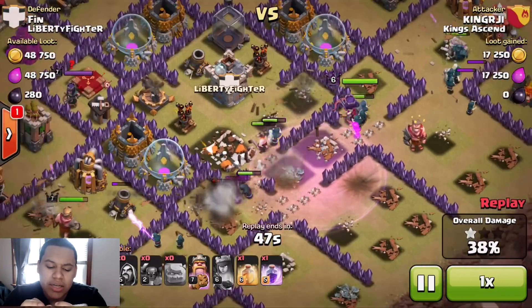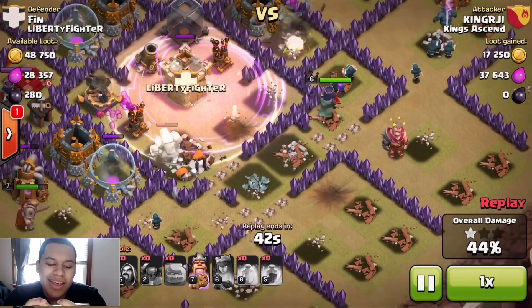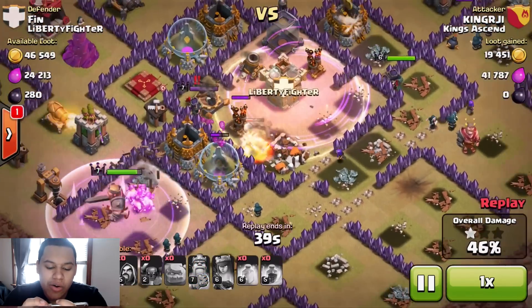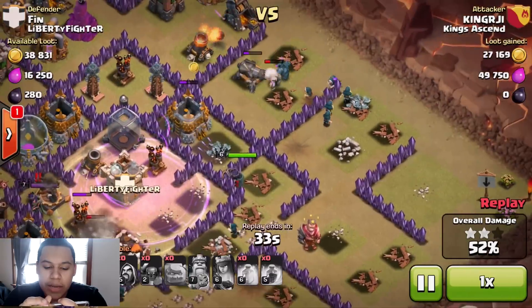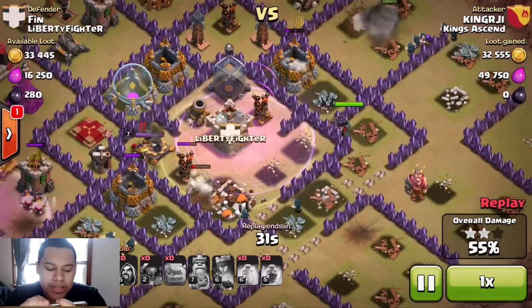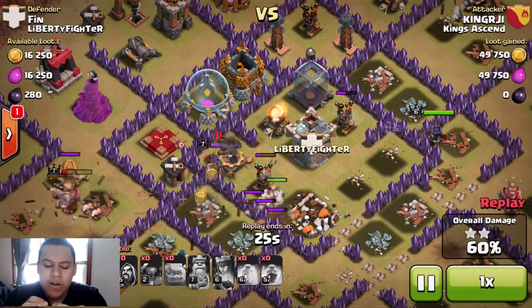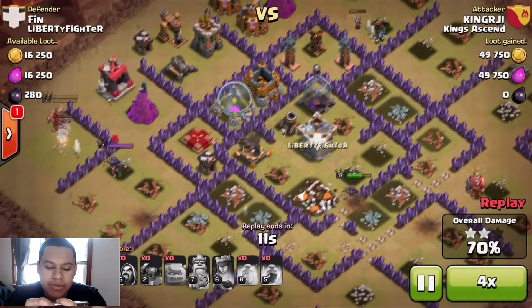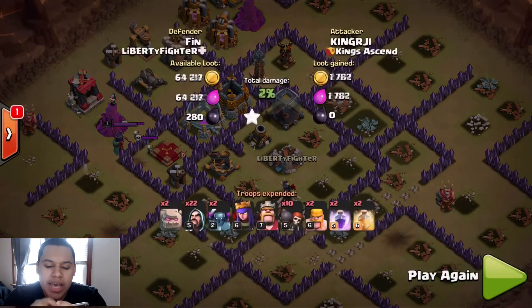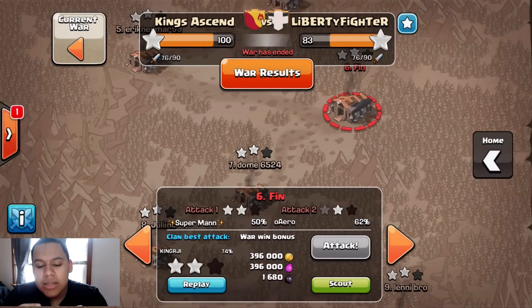He decided to bring a heal and two rages and no more spells. He's at 46%, then 48%, and he still has a bunch of troops — a queen, a bunch of wizards, and a PEKKA, with his queen and king going at it. He probably would have gotten a two star. I'm not sure about three star. Just his queen left at 74% — the queen can't really get that last 26%, so she can't do much.